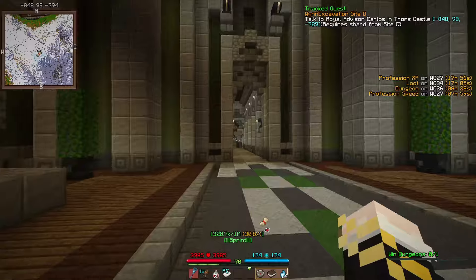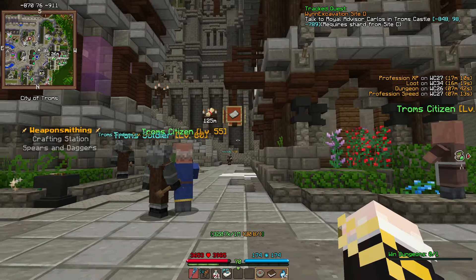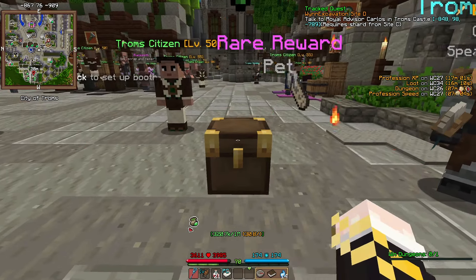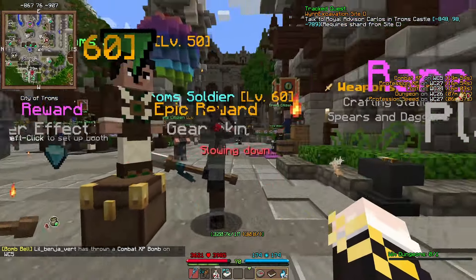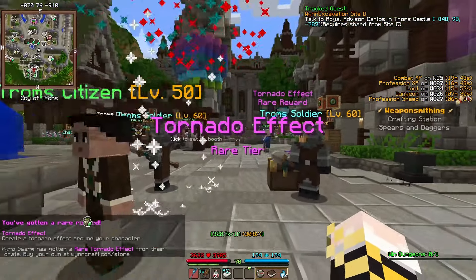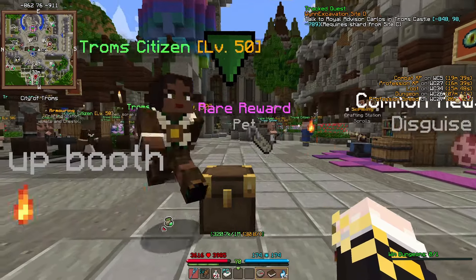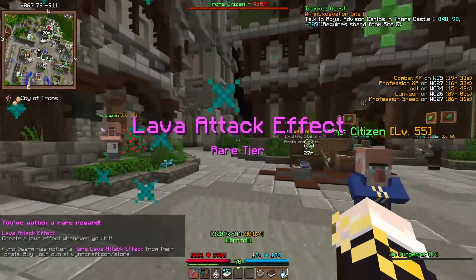We're doing the Win Excavation Site D quest. I need the red crystal shard for that, so let's start by opening up a couple of crates. This one looks pretty good so far. I want it but I don't think I'm going to get it. Still got a rare Tornado player effect, and another rare Lava Attack effect.